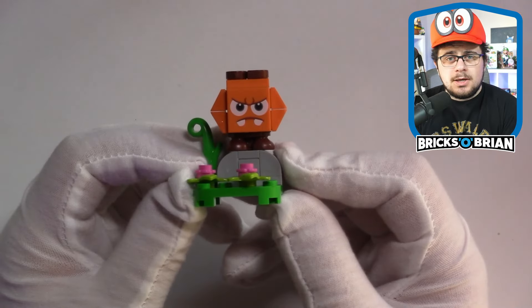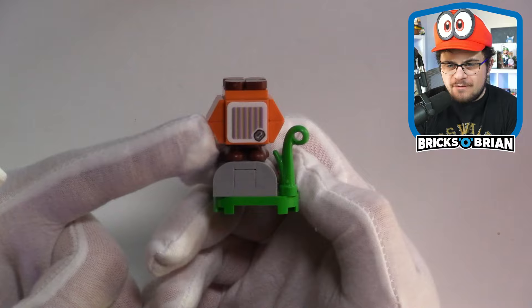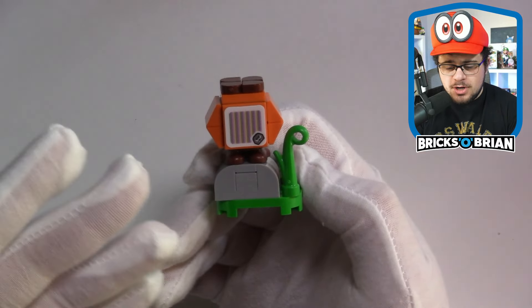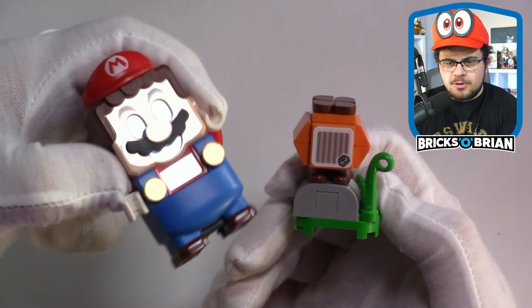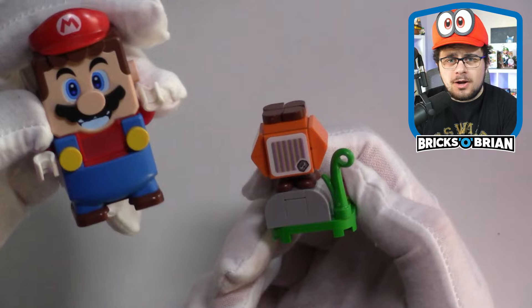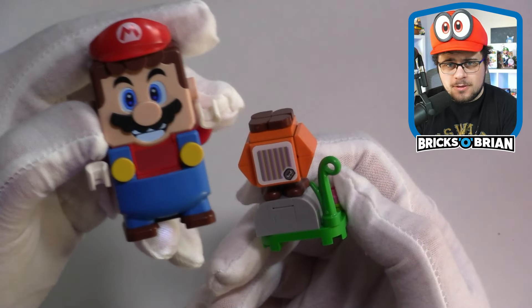Next up is the Goombrat, a little twerp but very adorable nonetheless. All the characters have an interactive tile on the back, except for the penguin which has the interactive front piece instead. The tile is unique — it's specifically for the Goombrat. You take a LEGO Mario and jump on top of the Goombrat, and you get a couple of coins. A lot of these characters function the same way, so you'll have no problem defeating this enemy and snagging a couple coins.